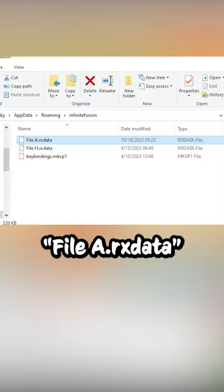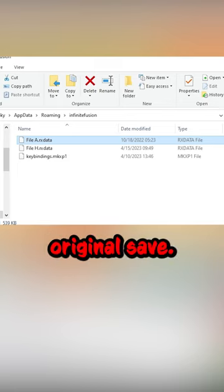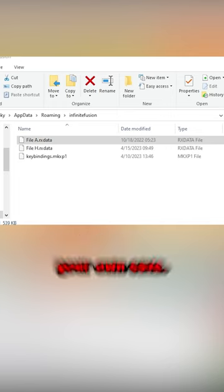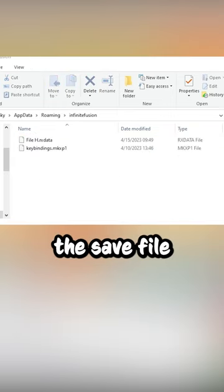Once you download the save file, you should rename it to 'file a.rxdata', or any letter A through H. If you want to get the magic boots on your original save, do not name this file the same as your own save. Next, find the shortcut called 'save file' and open it. Drag and drop the save file you just downloaded into this folder.